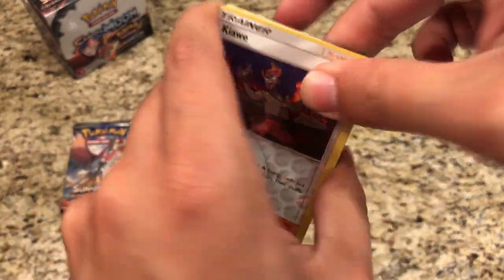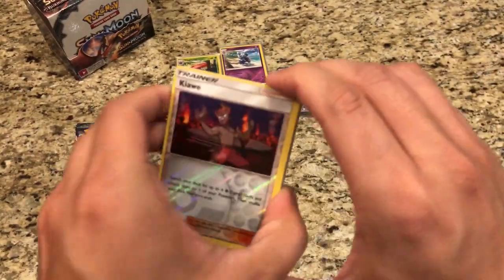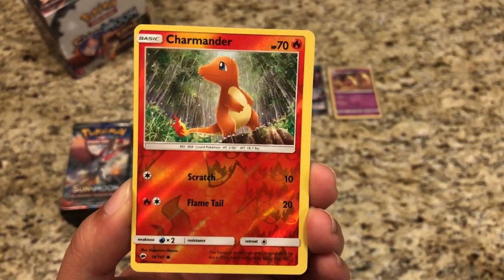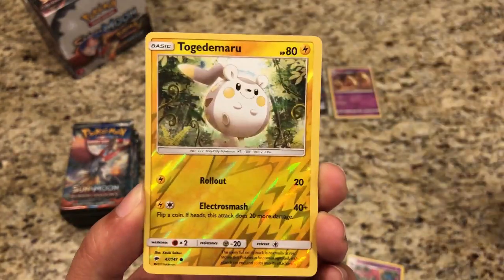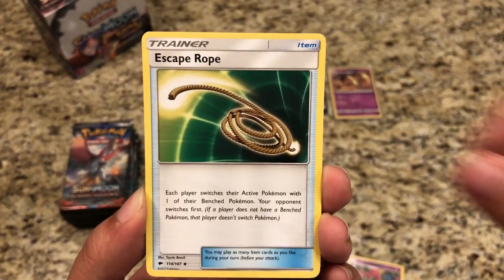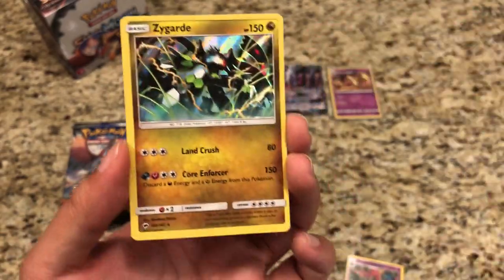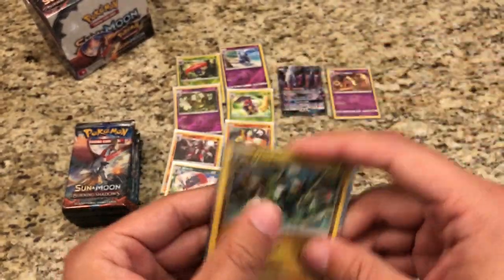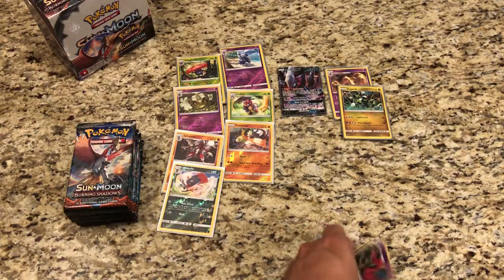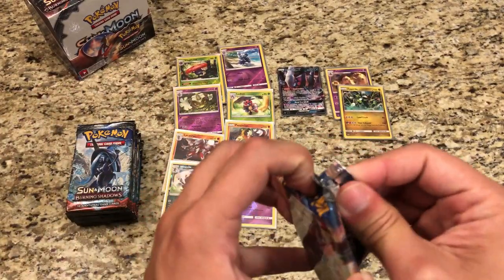Here we go again — another error pack with a white code. We got a Kiawe, Charmander. Scolipede is our Rare Reverse, then Meowth, Togedemaru, Fire Energy, Escape Rope, Buff Lant, Electrike, Reverse Alolan Rattata. And our rare is a Hollow Zygarde — what a beautiful card! It's always nice when the error packs end up being like this instead of not getting a Hollow Rare.